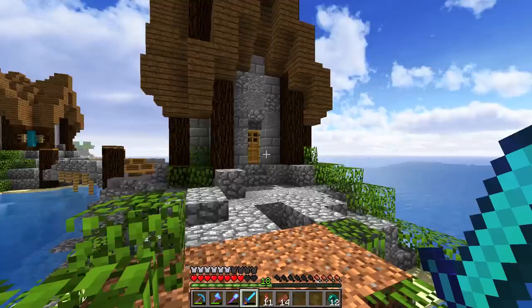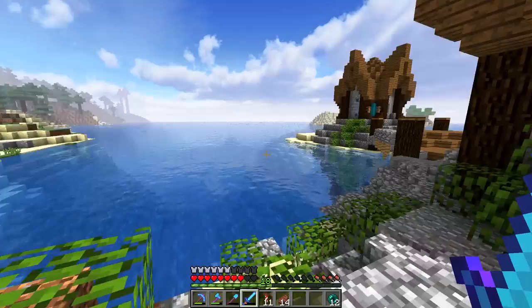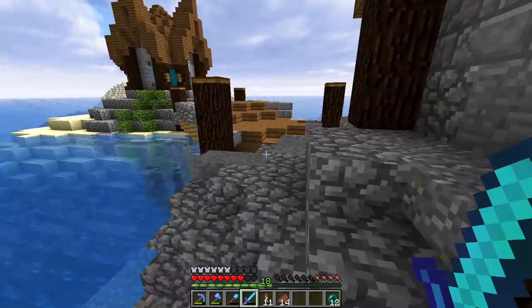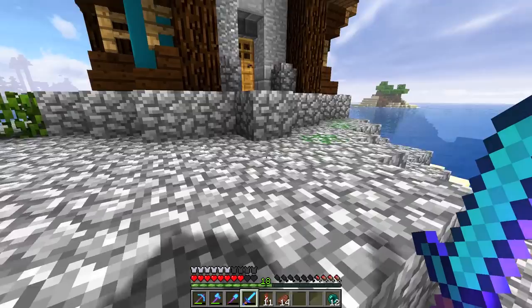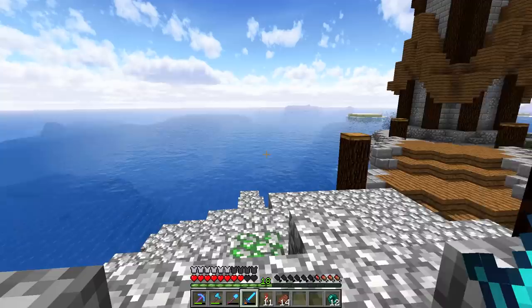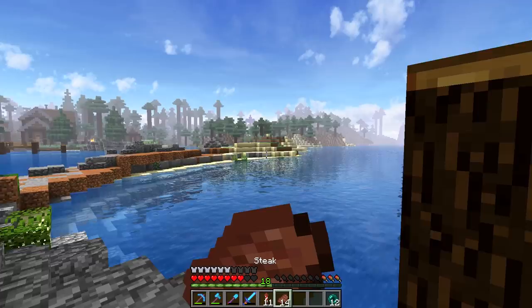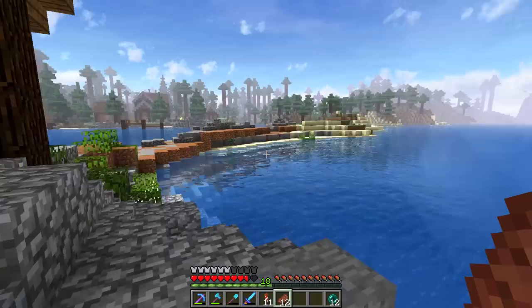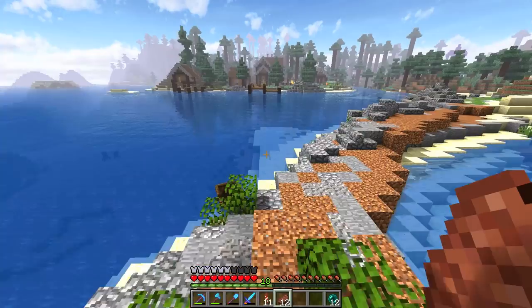We've got the lighthouse, which has a path that's still getting done — it's planned out but not quite completed yet. Over here is the lighthouse operator's house, which I also haven't finished. I've got so many things I want to do, but I want to keep going ahead with the series. We can't stand still — we've got to just keep moving along, doing more things, and coming back to these as we go.